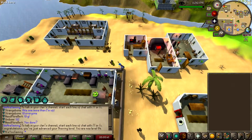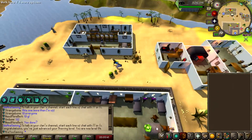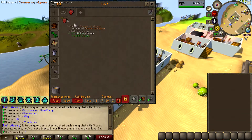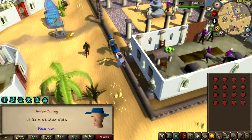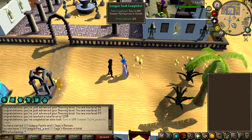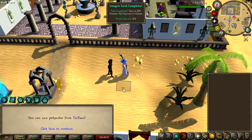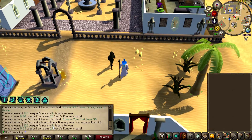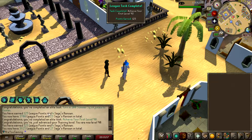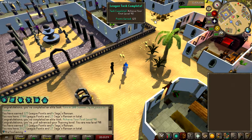One million XP per invent — that is sick. 84 thieving, very nice. I'm going to hand all these in. This is an elite task to hand in 100 of these — that's a million XP per time I do an event. This should get me to 90 thieving. 90 thieving, 100 squirt juice turned in. Look at all these points — 20,125 league points for that, and 125 league points to get my first level 90.